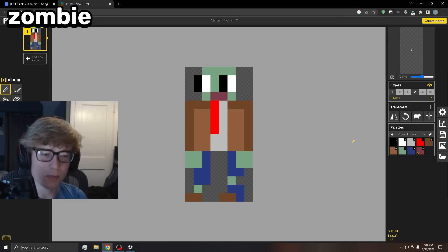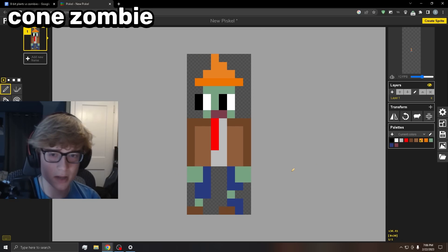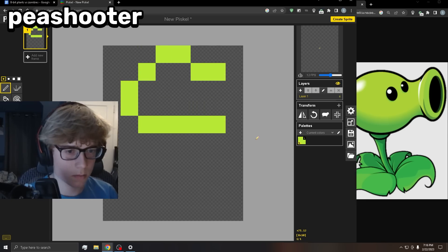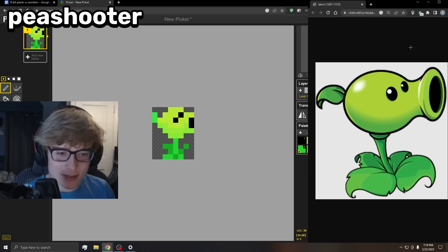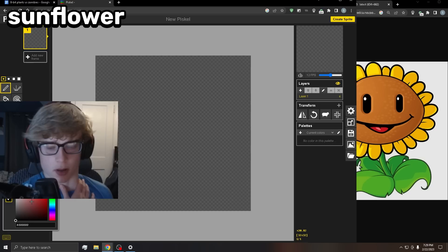The zombie sprite isn't looking too bad — not far off from the original. For the cone zombie, all I did was give it a cone. Now it's time to work on the plants, starting with the peashooter. I started with the head, then the stem, and finished off by adding some leaves for the base. Not bad — I think that's reasonable.